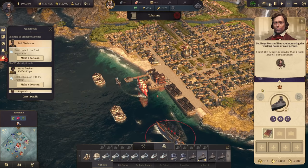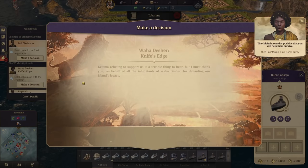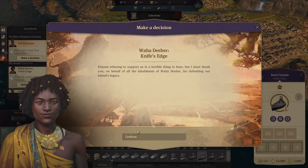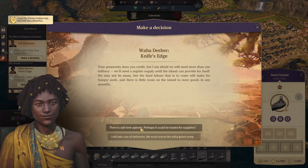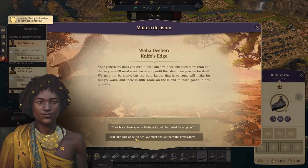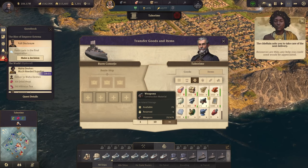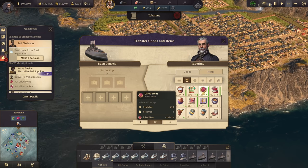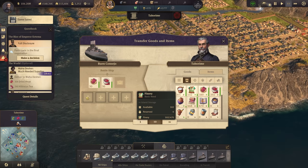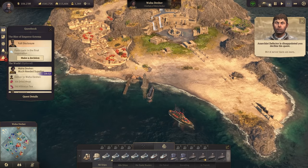Kitima refusing to support us is terrible — our supplies are already running dangerously low. Though the waters are returning to the Waha, it will take weeks. I will deliver it. We need to deliver 30 tons of dried meat and 24 tons of hibiscus tea to Wahadesha. Let's do this.